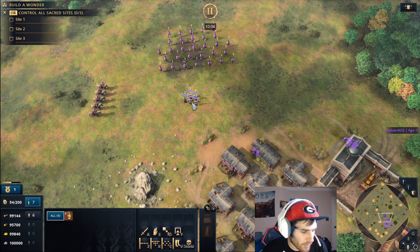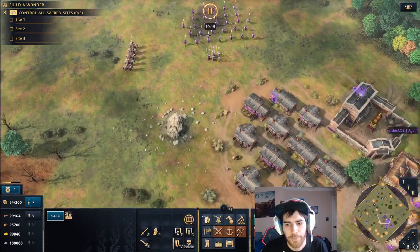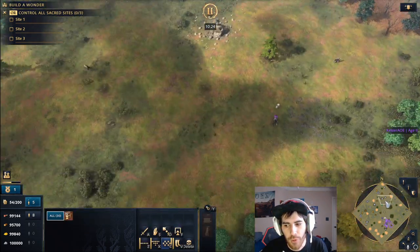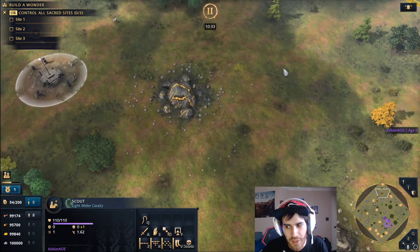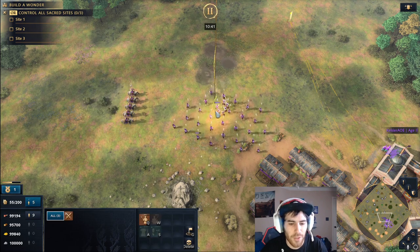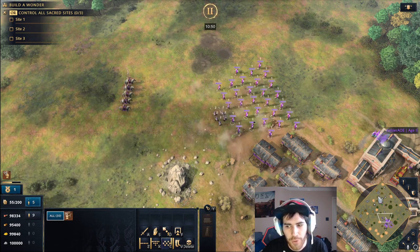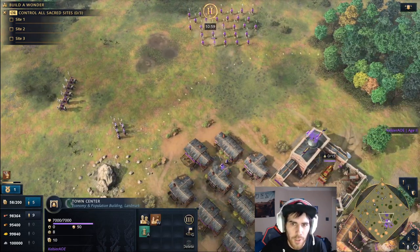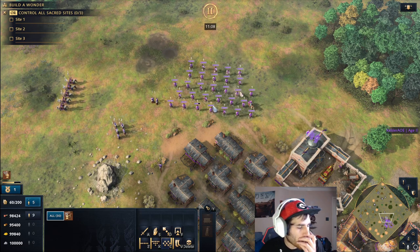Scouting and reading your opponent's army is super important. Before you've added all your military buildings, you have to know what your opponent is doing. The second they hit Feudal Age, you need to scout and see what units they have. If they're massing horsemen expecting your archer ball, you're going to need more spears. You don't want to bring a big ball of archers into a fight and suddenly realize he has 20 horsemen and you only have three spears.